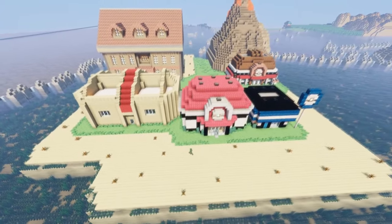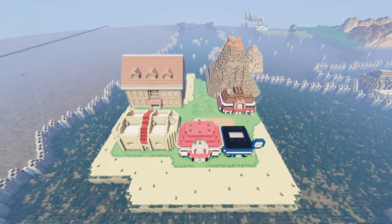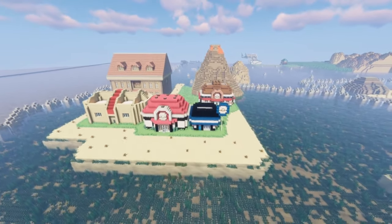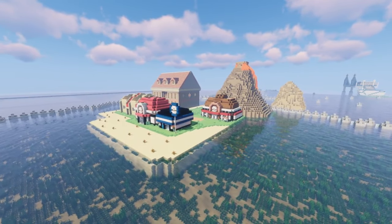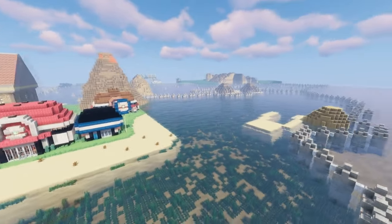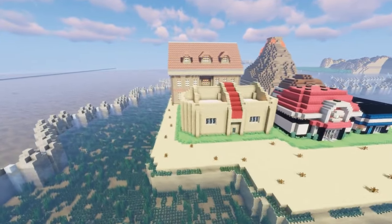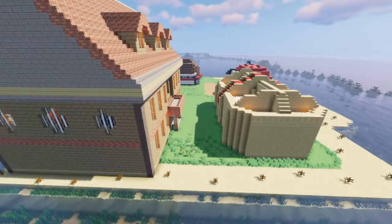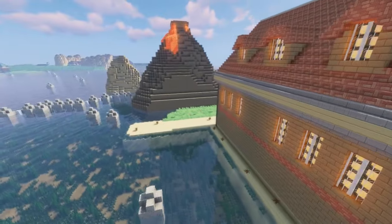Sorry that both episodes are pretty boring right now. So this is Cinnabar Island, guys. I think for the sake of it, I might just show you the path that leads all the way back to Pallet Town. Because Cinnabar Island is so small, there's not really much I can show you.